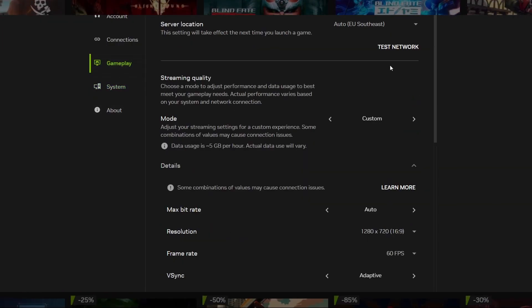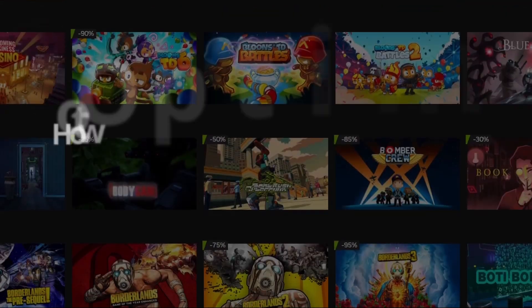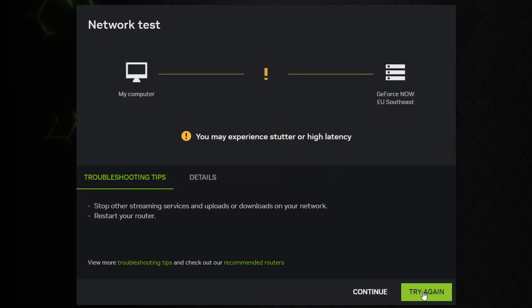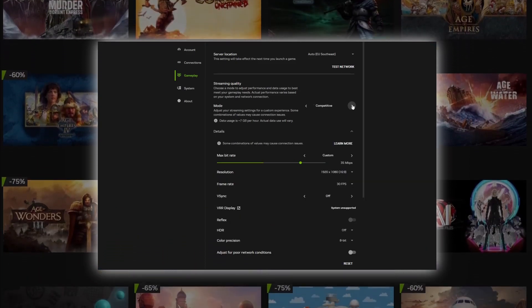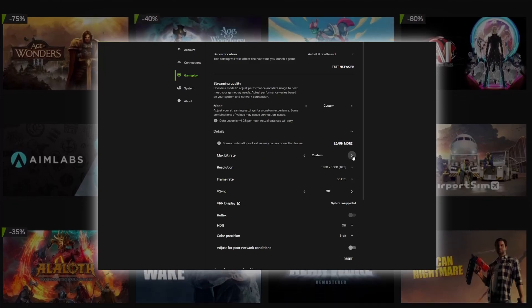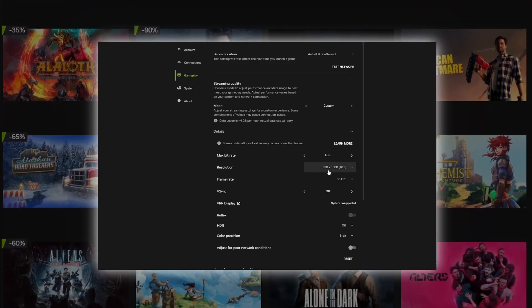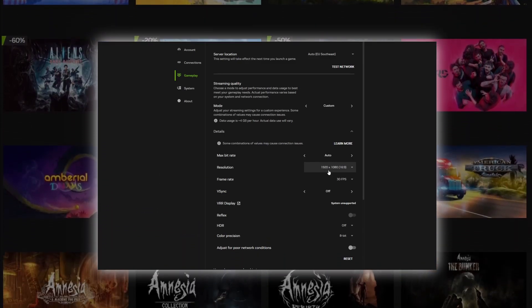Next, go to the Gameplay section and click Test Network to see whether your connection meets GFN's requirements. Now if your internet doesn't meet the recommended requirements, your experience with the service may not be perfect, but there are ways to mitigate this. In the same settings tab, set the streaming quality mode to Custom and make the following changes. First, keep the max bitrate on Auto but lower the resolution. If your internet is really bad, choose one of the lowest options — yes, the image quality won't be ideal, but at least you'll hopefully minimize the amount of stuttering while playing.